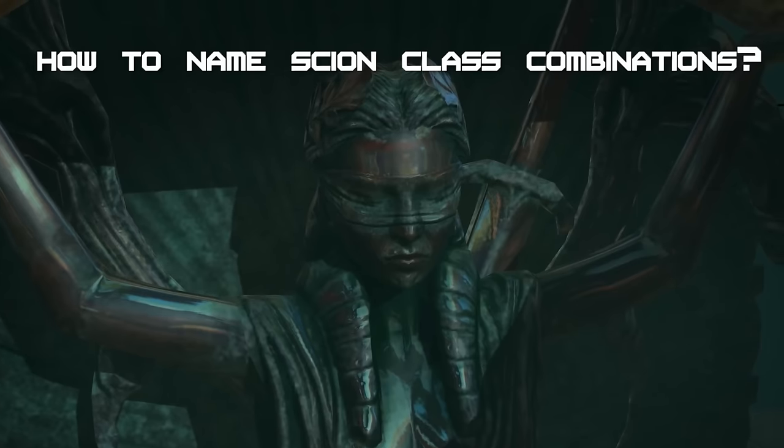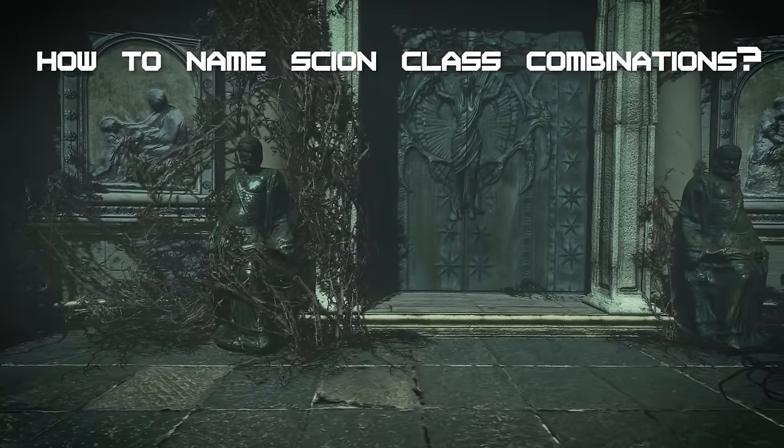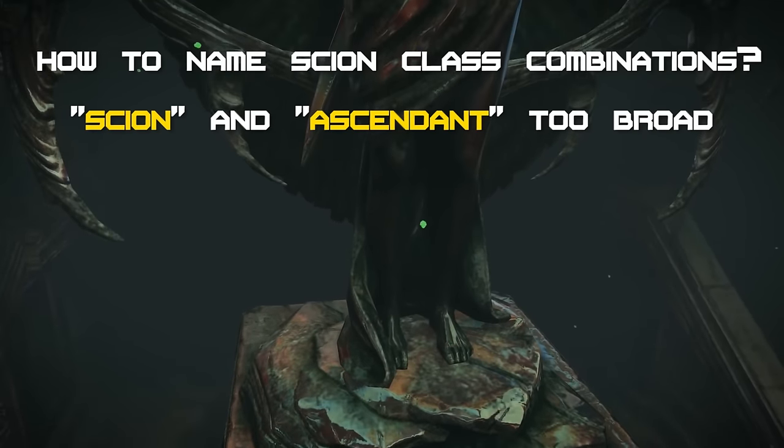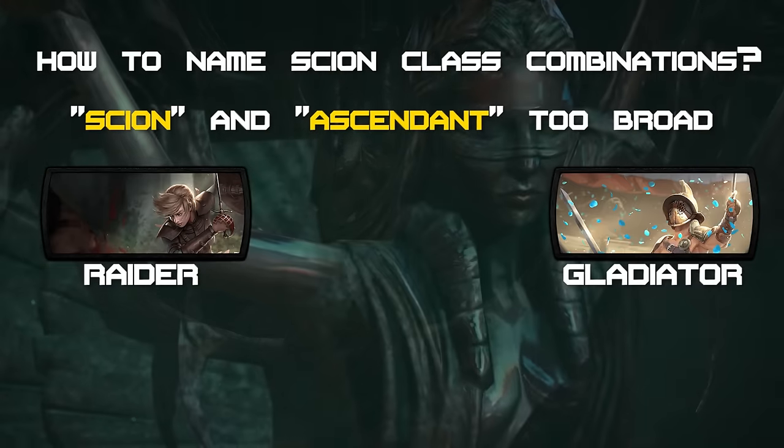Now for the important part: how do we name those mixed classes? Because if your friends ask you, "Hey, what Ascendancy class do you play?", you cannot just answer with being a Scion or Ascendant, as that could mean anything. And telling them you are Raider plus Gladiator seems too clunky.